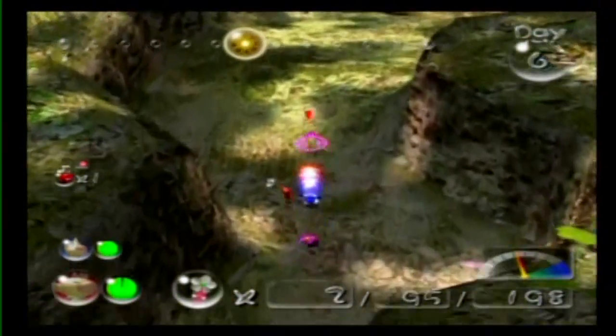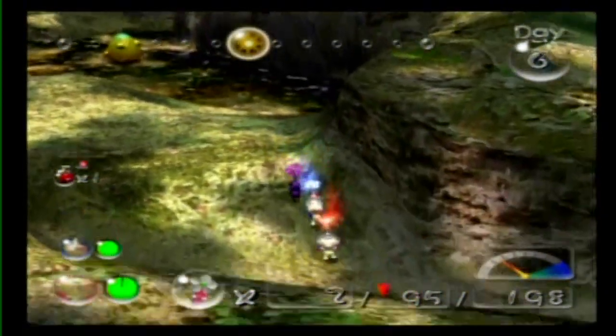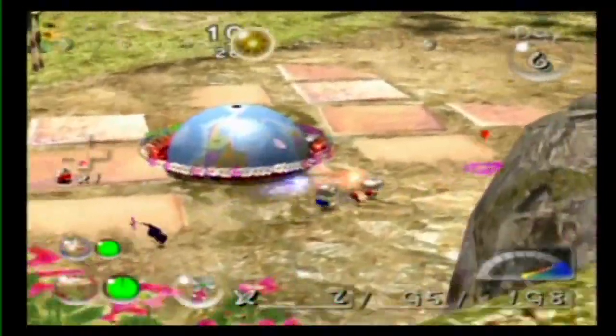We've got two Pikmin. We've got this, man. Whatever comes at us. Just throw them in the water. Is that a frog? Yeah, which can crush your Pikmin if you're not careful. We are not going to attempt to fight it, because I don't think one red Pikmin and one purple Pikmin can take it. Especially not when there's water.